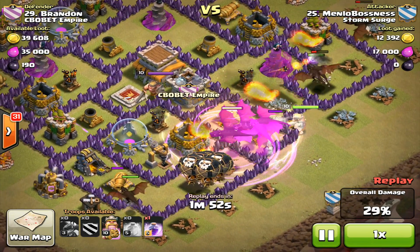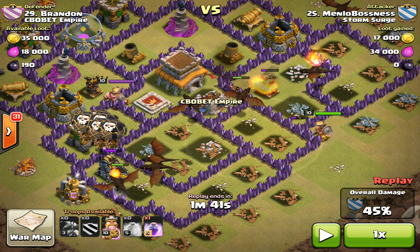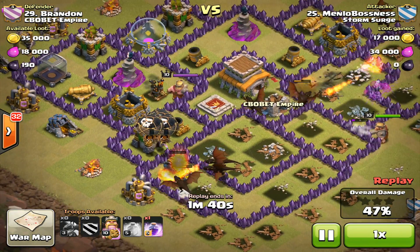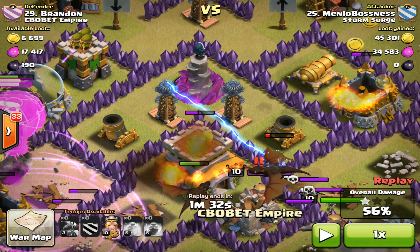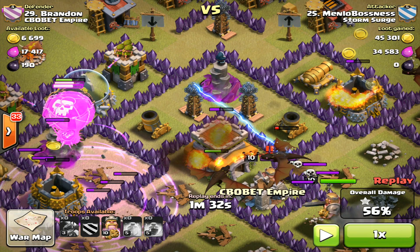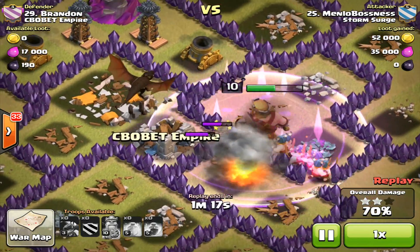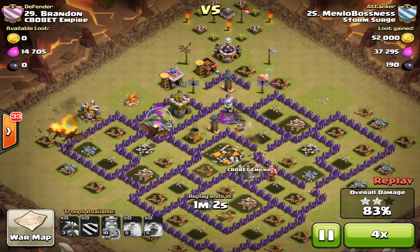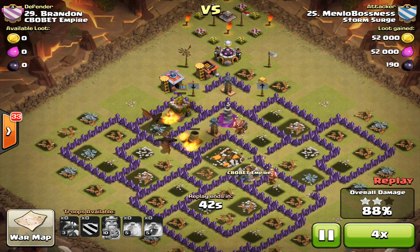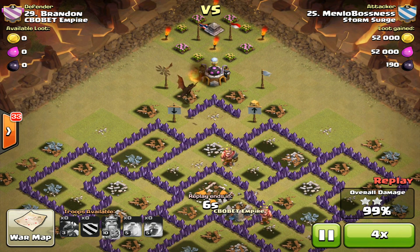Then let the raid move on a little bit — do not panic. They should start to go towards the middle and destroy the entire base. Then you have a choice: you can either rage on the town hall, but if you have balloons left and you know they can take out that last air defense, rage the balloons. That was a super key point in this entire raid — if I did not rage those balloons, they might not have gotten to the air defense. Also, rage the king when he's either facing the enemy king, or if the enemy king is already dead, rage him when he's stuck on a wall or at low health. Let's speed up the rest of this raid — and there's the three star.